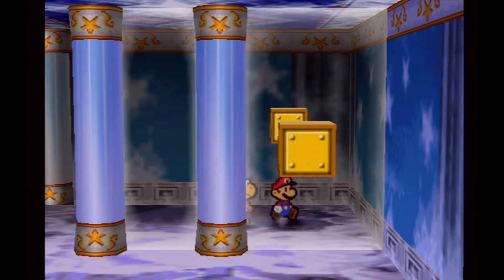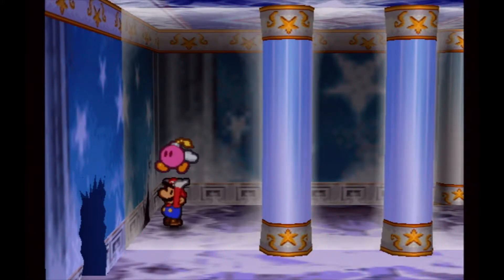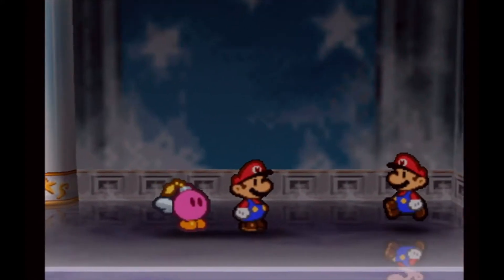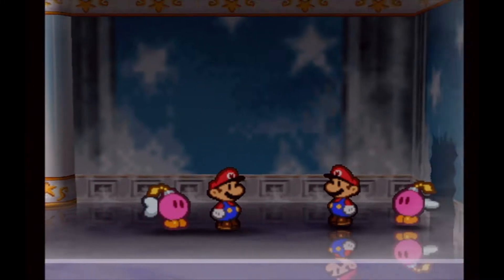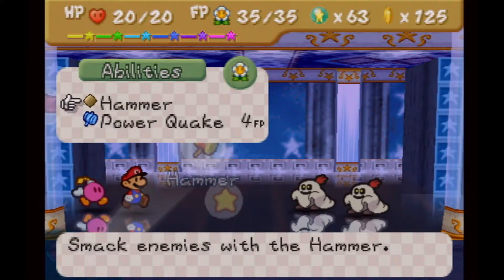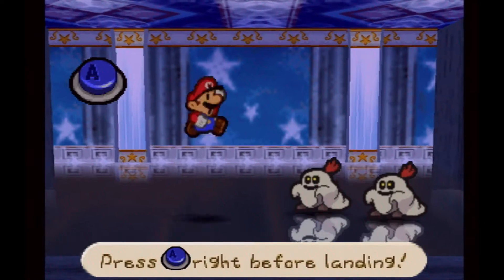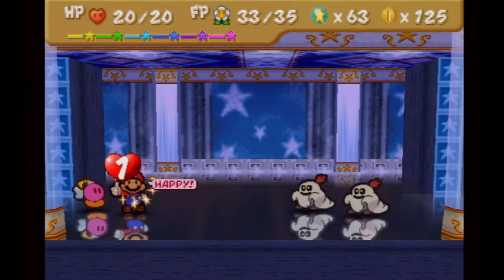Turns out it wasn't a mirror this whole time — it was an actual second room. That's great, because now we have access to the whole other side. Let's use Bombette one more time to get through. Mario's here — whoa, we better beat him. And it's the Dupla Ghosts again. It would have been nice to have Cooper out for this fight.